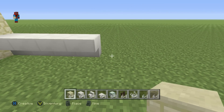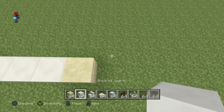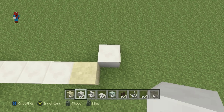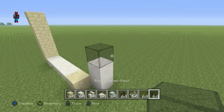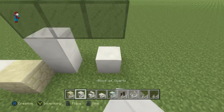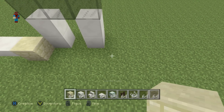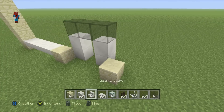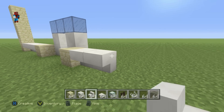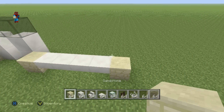Then continuing to go right, place a sandstone. Still going right but one row inwards, place a block of quartz. Go on top of that block of quartz by one, place a glass on top, go right by two of the glass, then go down by two of the block of quartz. Still going right but this time outwards, place a sandstone block. Going right of that, do four upside-down quartz stairs — one, two, three, four — then do a sandstone block to the right.